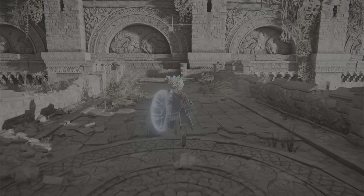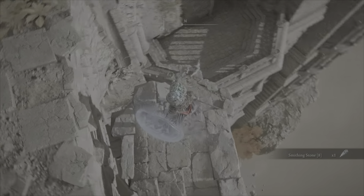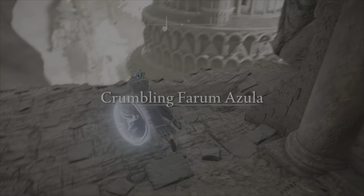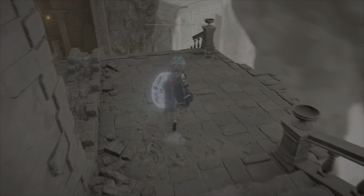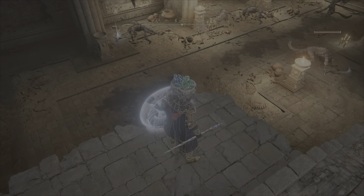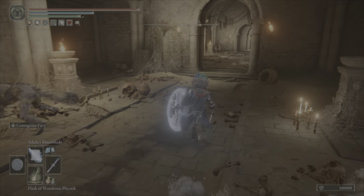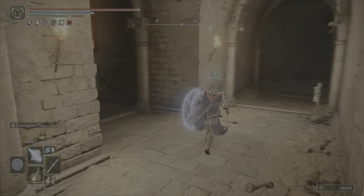Run straight and you'll eventually get to a grace site. There's literally no grace site here. If you want, you can pick off these enemies. Maybe it would have been a better idea to equip Rock Sling before showing up here. Either way, time to run. I'm pretty sure you just take a straight shot.